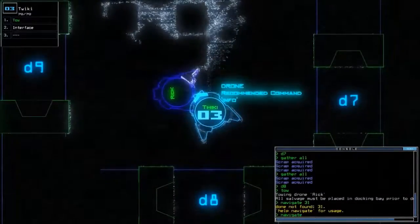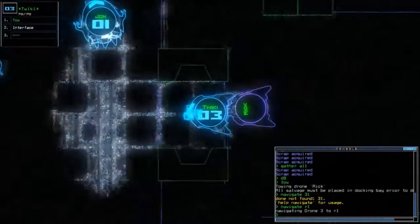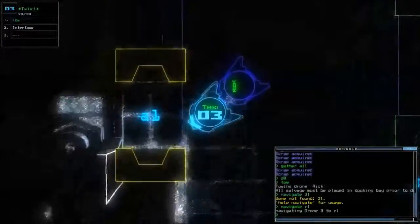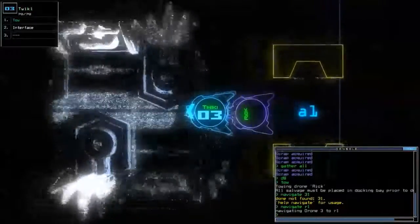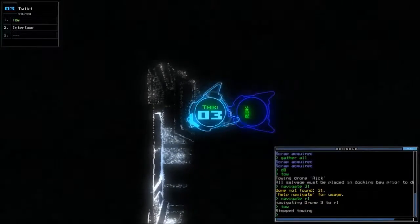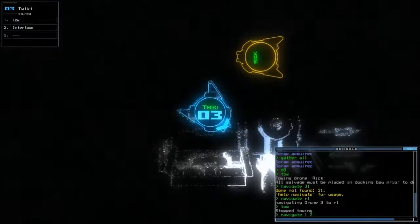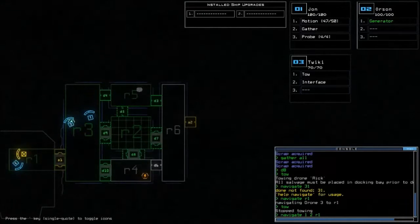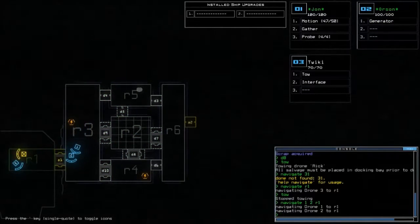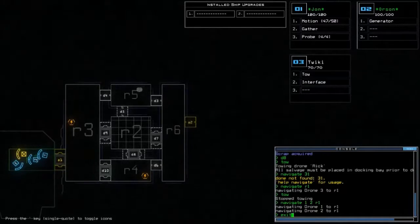R1. And yes, my fumble fingers will become a problem. In fact, if you are not amazing at typing or you have a lot of trouble, prepare for trouble yourself. Now, navigating away from a generator means you're not going to be powering it anymore.